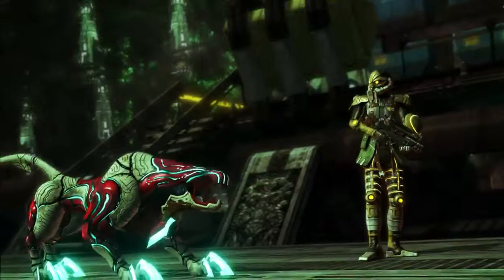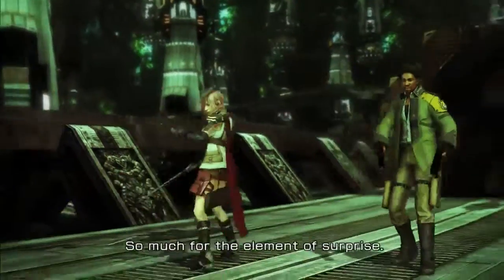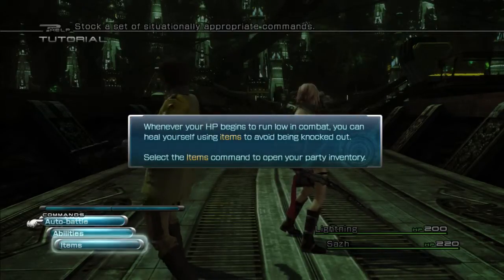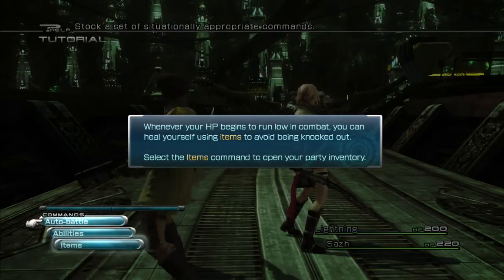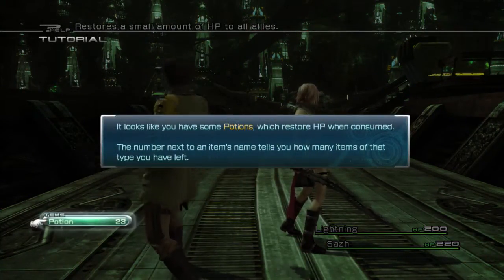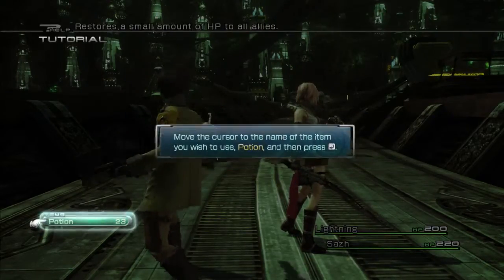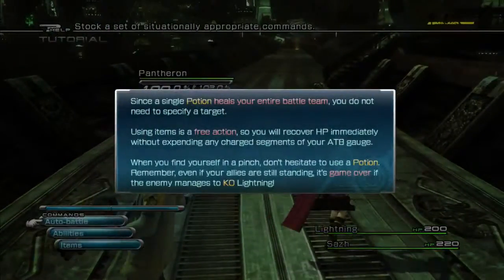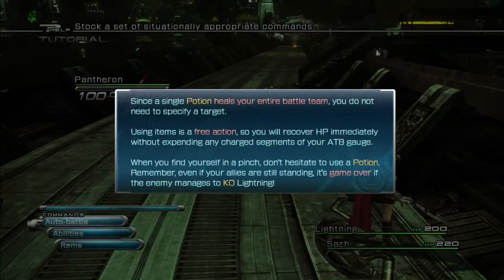Preemptive strike! Rebels! So much for the element of surprise! You can use items, switch, share, view. Whenever your HP begins to run low, you can heal yourself using items. It looks like using potions which restore HP — the number next to each item tells you how many of that item you have left. 23 is a good amount. It's a single potion that heals your entire battle team; you do not need to specify. Items are used as a free action. Even if your ally is just standing, it's game over if your enemies manage to KO Lightning — that's rough.